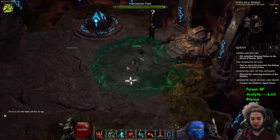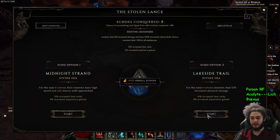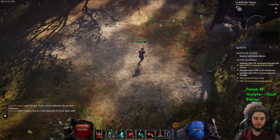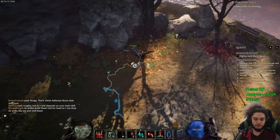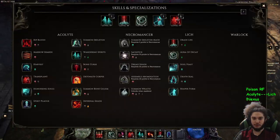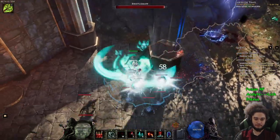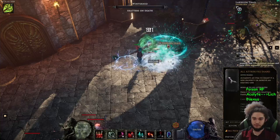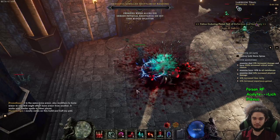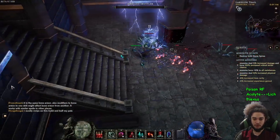Here you can see how much my shade degens, but also how much I heal back from the aura. The form ran out because I took too much damage, so it popped me out into regular form. I can just toggle the aura off, jump back in, and then put the shade form right back on. Oh — I've actually got another skill point for Reaper Form.